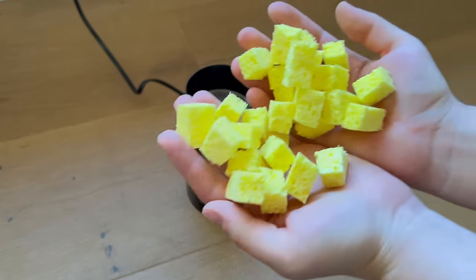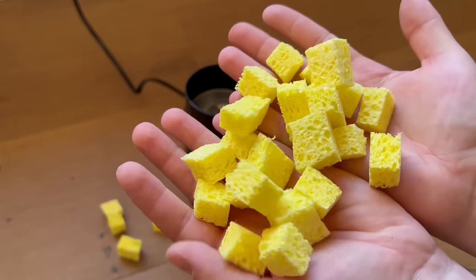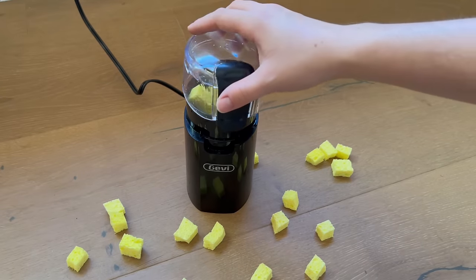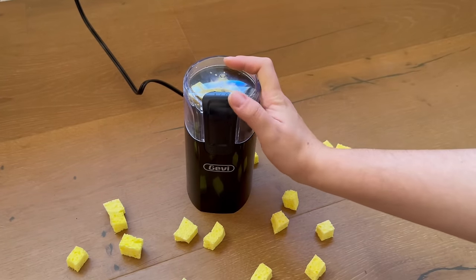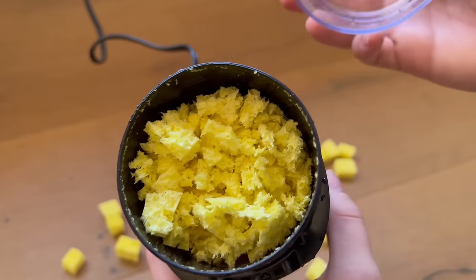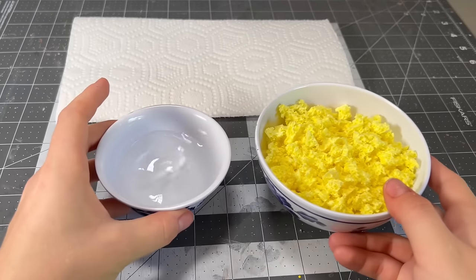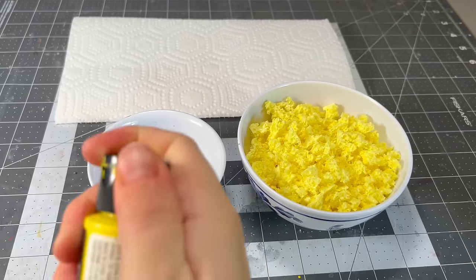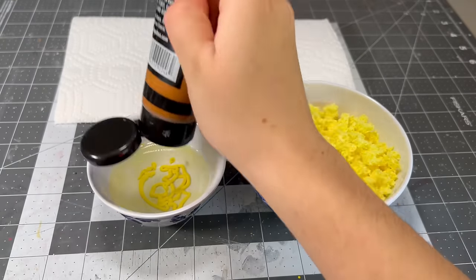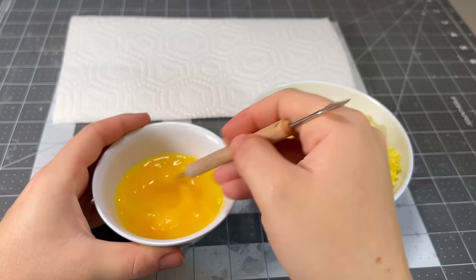The first step is to grind the sponges up — I had to cut them into smaller squares just so they would fit in the coffee grinder. We want nice small pieces that don't look square, and in the end it looks scarily similar to a plate of dry scrambled eggs. The trees in Tarrytown do not look near as highlighter yellow as this sponge, so the fun part is mixing up several different acrylic washes that coincide with the colors of foliage in Tarrytown — mostly warm yellow, but there are oranges, greens, and some reds as well.